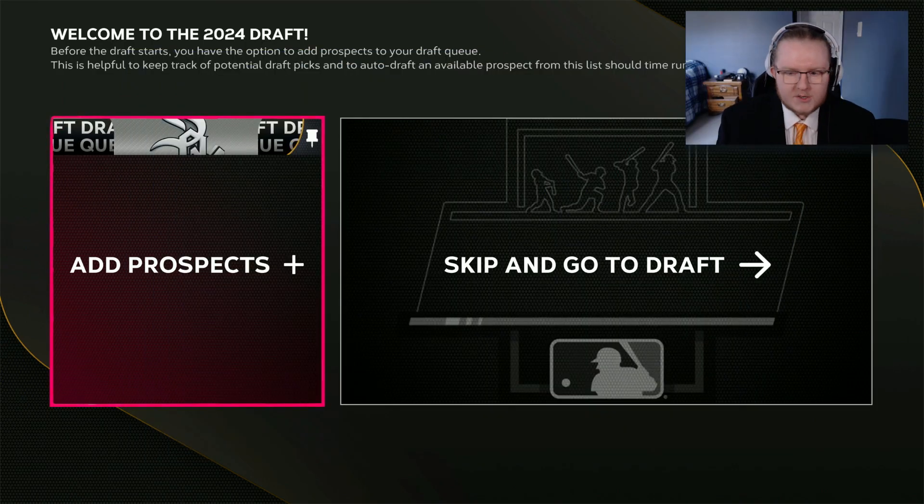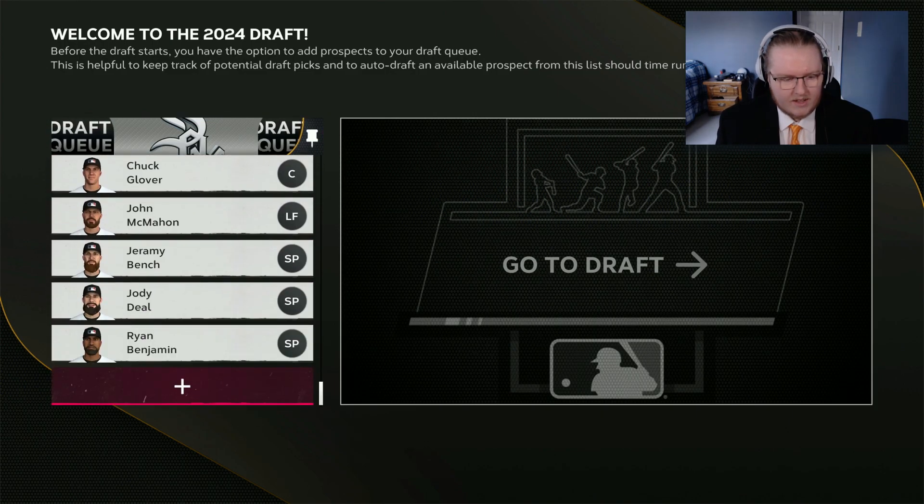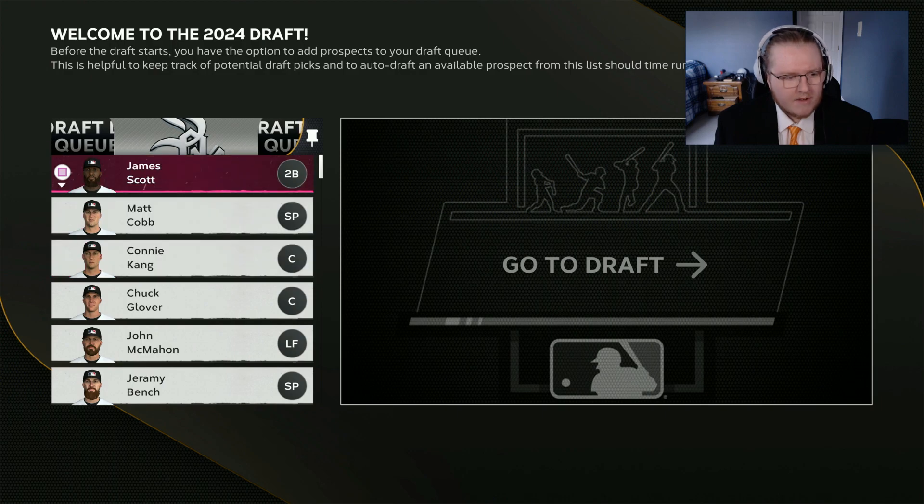Alright, now I'm ready to make some business decisions. If you want to act like an executive you've got to dress like one. Before we hop right into the draft, I want to make sure and add all my prospects onto our draft board - take some time, do my due diligence. I didn't add a ton of names to our draft queue, but I'll keep updating as we go along.